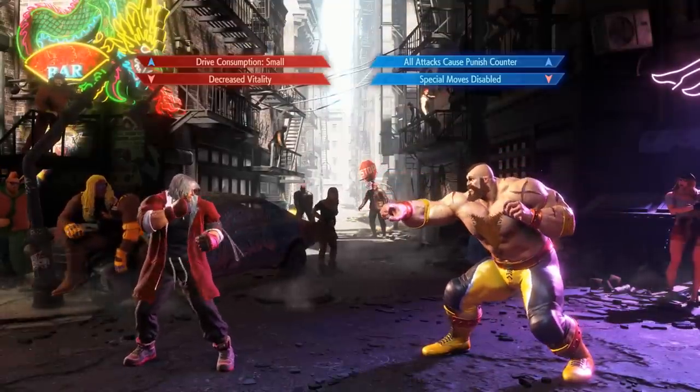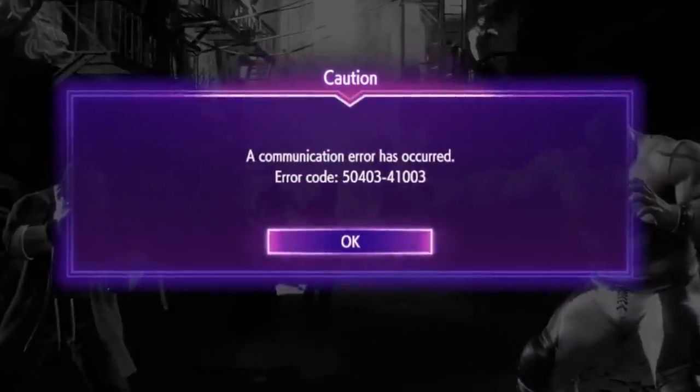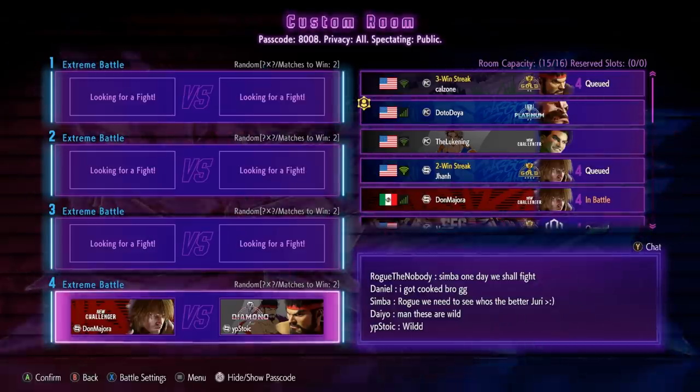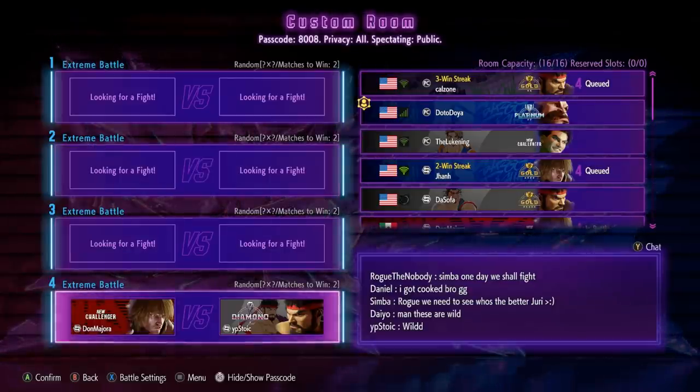Special moves disabled — that kind of sucks for Zangief, but it's not the end of the world. Disconnect by Katonky — the random RNG finally turned against them.